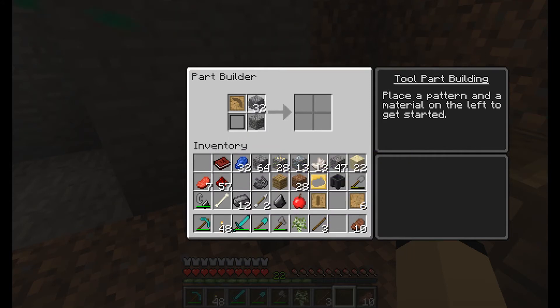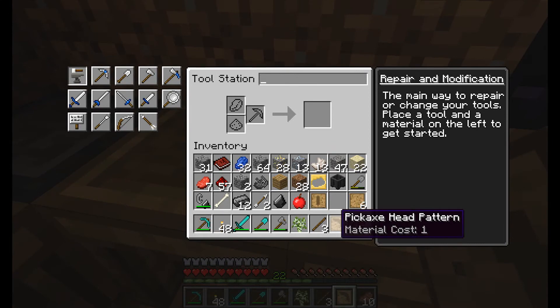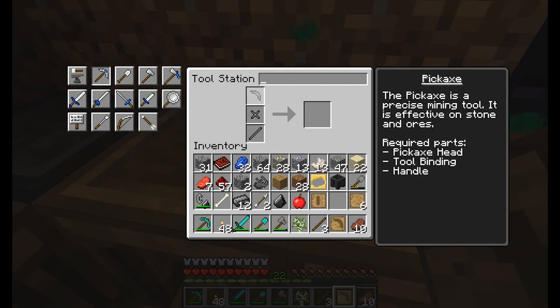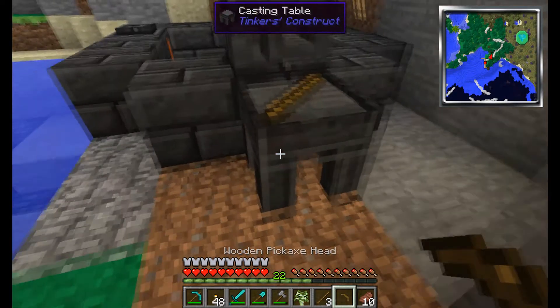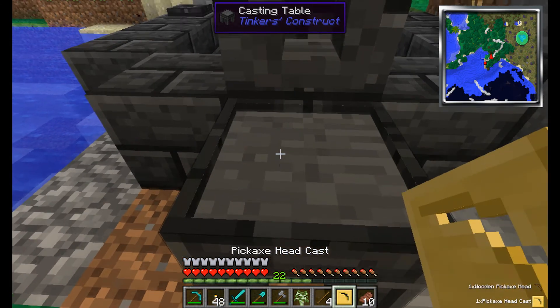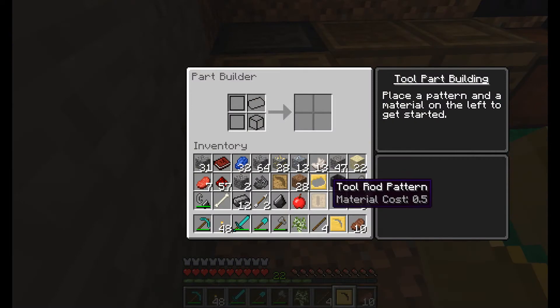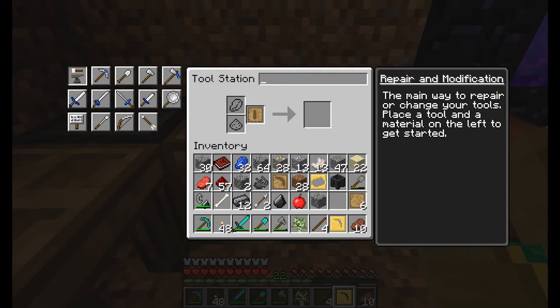Got a part builder. Okay — now if we do this and then I put a piece of cobblestone there — no, what? Guys, what's happening? Why does this not work? Is there something else I'm missing? Oh okay — pickaxe head! I need a pickaxe head pattern. Oh, that'll do. Put that there, pour the gold — there you go. Pour, and then we'll get a pickaxe head.